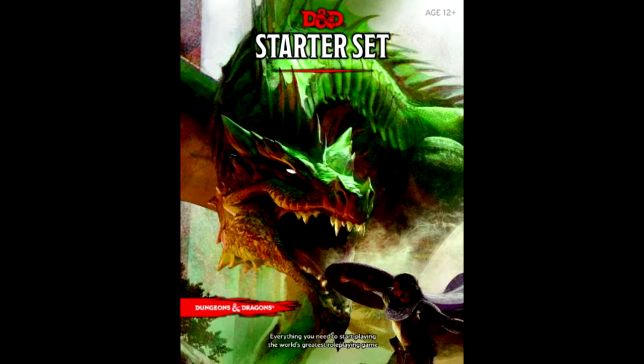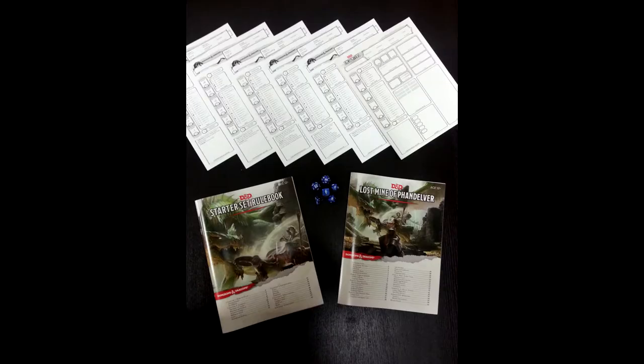As such, I'll be skimming over the mechanics for this part, since that'll be covered in the three books. The contents of the starter set is as follows: a 32-page rulebook, and an adventure called The Lost Mind of Phandalver, which takes characters from level 1 to level 5 at 64 pages.